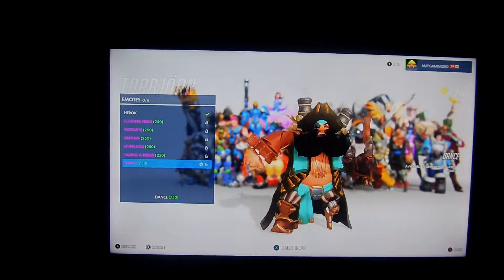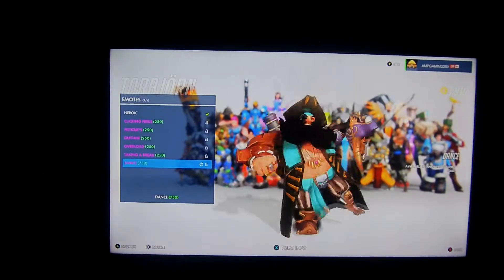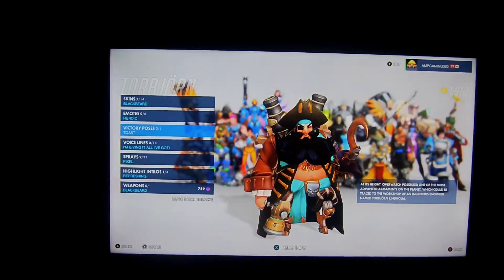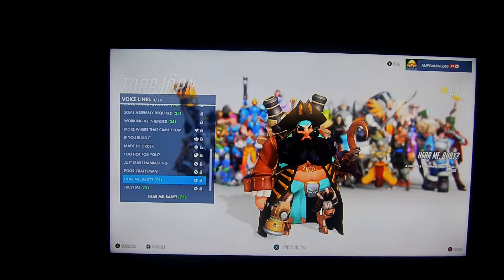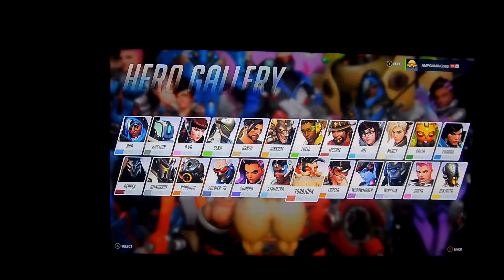Moving on to emotes — this is kind of a weird dance. He just basically does this. It's weird but it's cool. And he does this cool thing — how does he do that with one leg? His voice line: 'Trust me.' That's creepy, that is actually creepy.